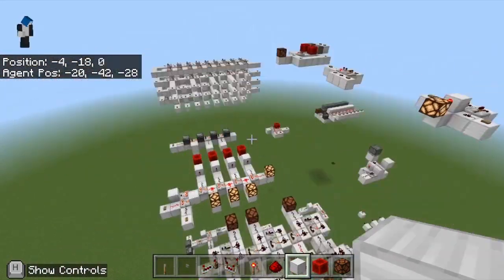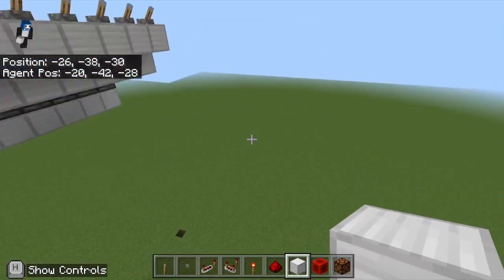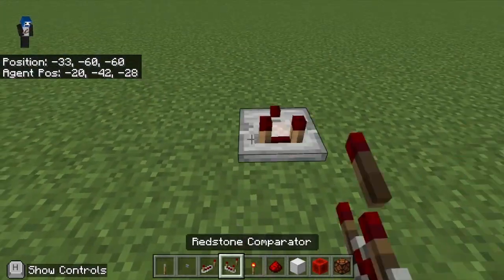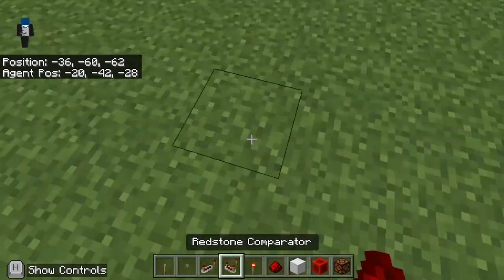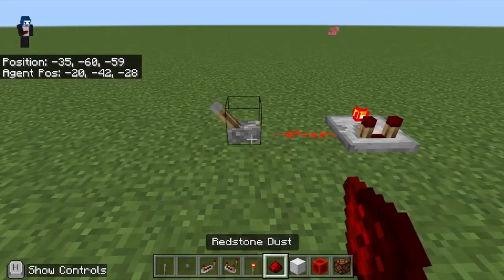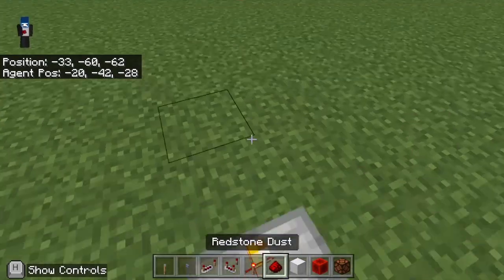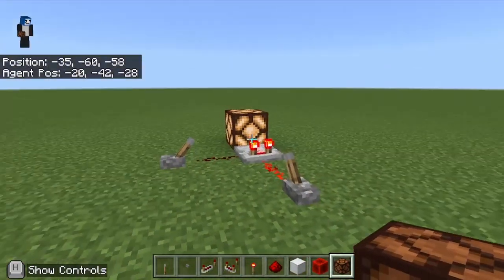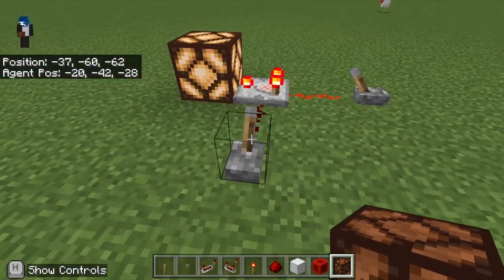So you may or may not know how to do redstone, so I'm going to show you. This is a redstone comparator. Once you hook up a lever here, it shuts this off. Now the lamp's on, but it will break the current if you pull this lever.